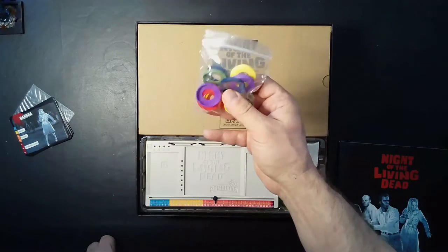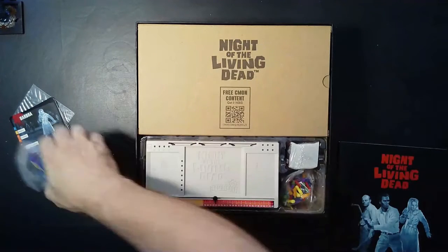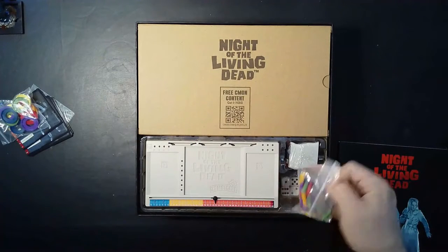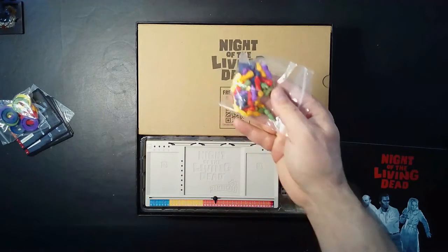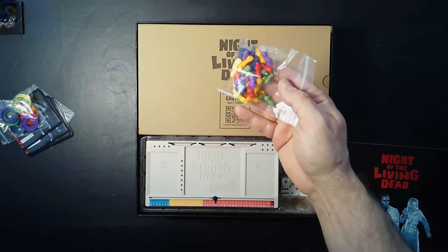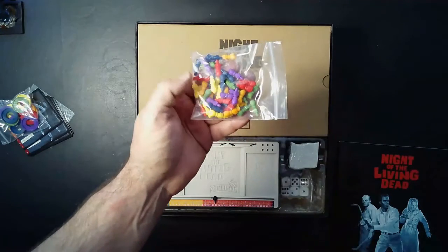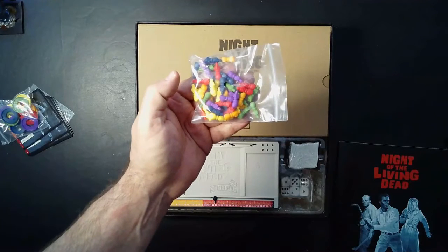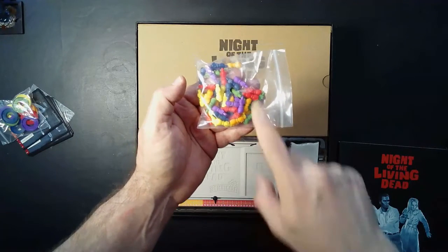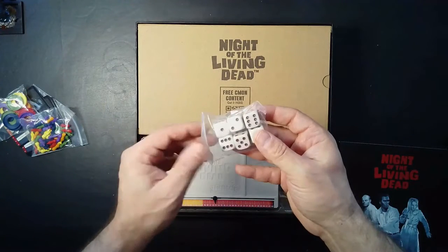We have plastic rings for the bases of our miniatures. We have pegs — these pegs fit into little slots here, little holes. And these are, if you haven't noticed, actually the legs of a table — those are the markers. We have our six dice, standard dice. Instead of black, though, they have a little kind of blackish-red color to them.